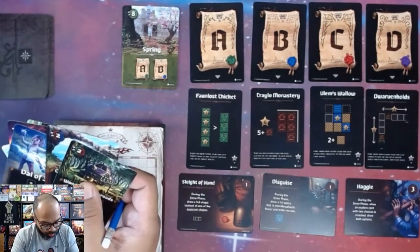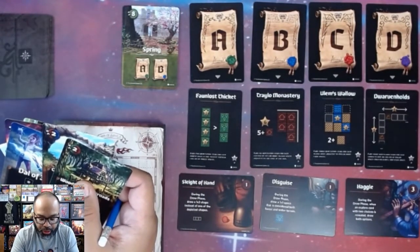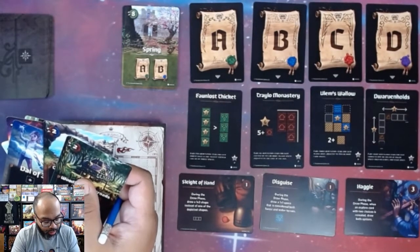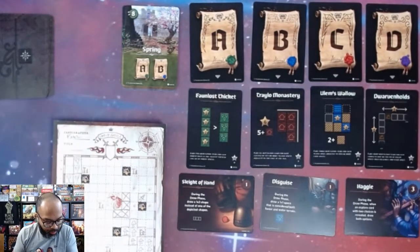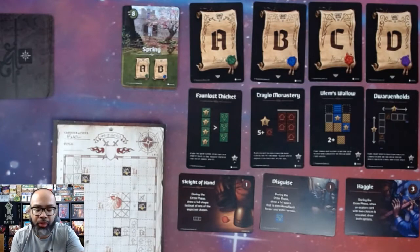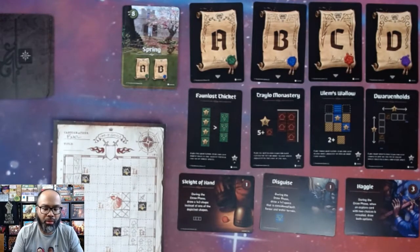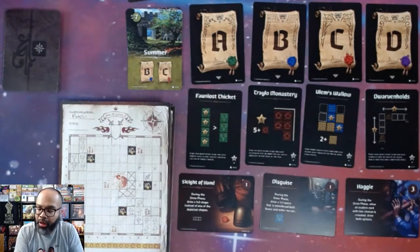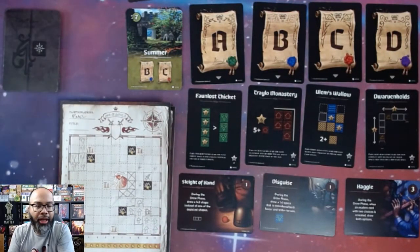We're at eight, so the spring round ends. I check the rules — if a hero is drawn, you discard it, so this hero is out of the game. We are now in summer with our deck ready.